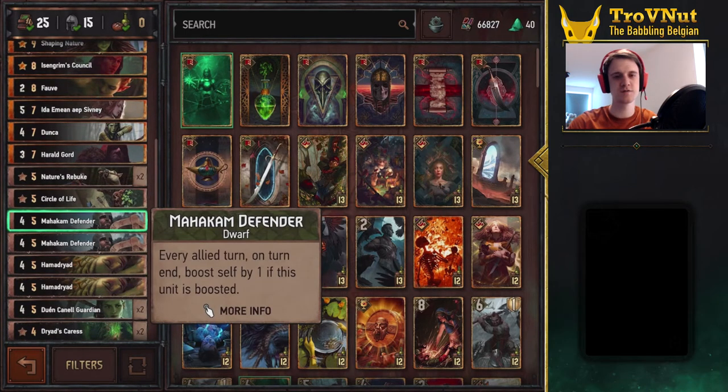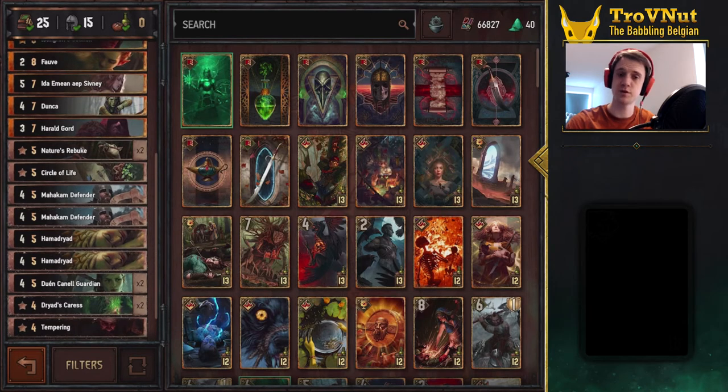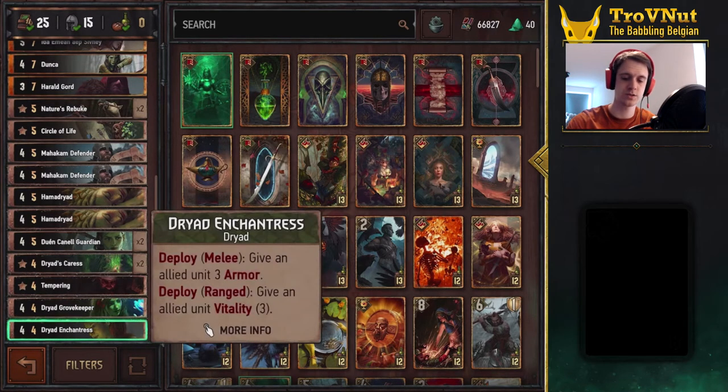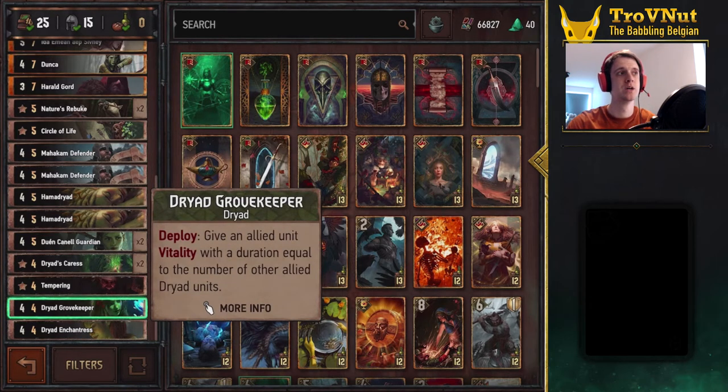I think the biggest differences are in the bronze cards. So Mahakam Defenders, because of Seesaw, will automatically boost themselves twice per turn. If you just play Mahakam Defender and it's even, it will first get boosted because of Seesaw itself and then boosted again because of its own ability. Mahakam Dryads are still very useful, often getting boosted by another point because of Seesaw, as long as they're even when the turn ends. The last few additions are the four-point bronzes: Dryad Enchantress gives Vitality, and Dryad Growth Keeper does basically the same thing but can last longer depending on the number of Dryads on the field.